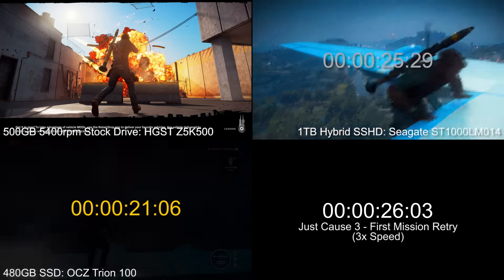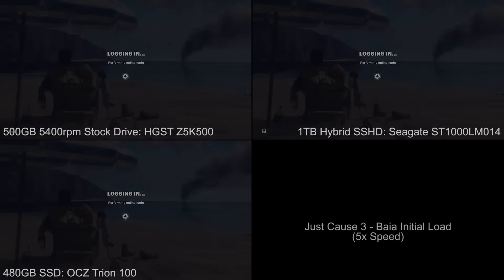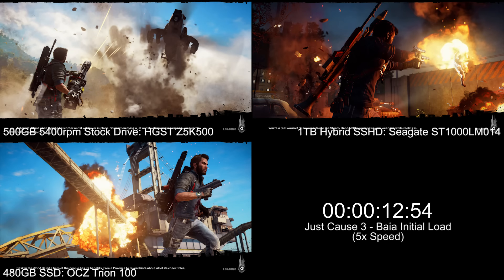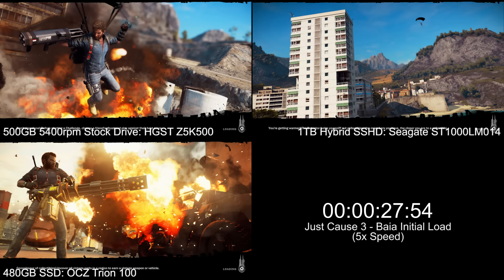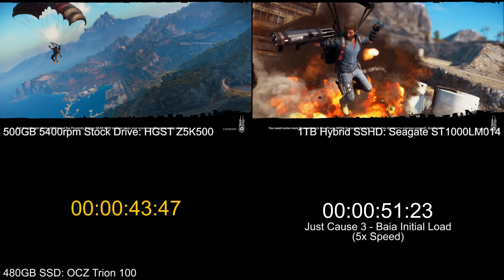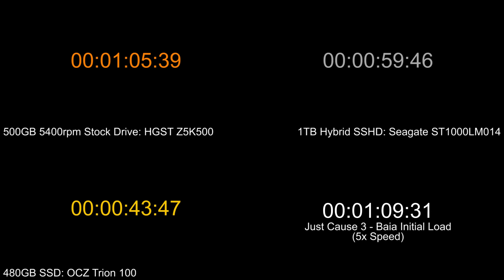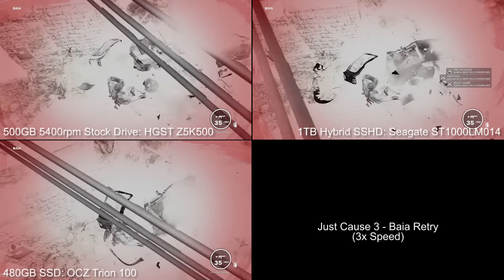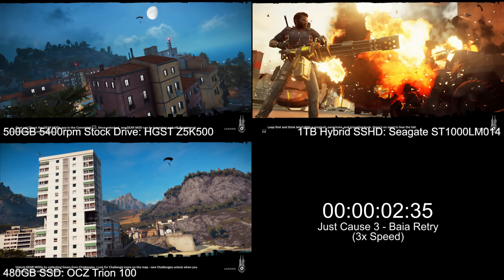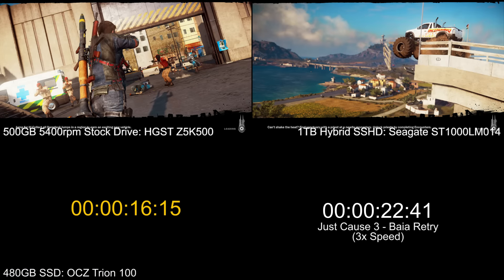Notably, what the patch did do was improve respawn times — it's not reloading all the same assets as a fresh load, effectively halving that. Across SSD, SSHD, and stock it's actually much more bearable, though the clear choice is still SSD. An interesting note: these aren't the best times you can get — if you play offline you save 10 seconds from each of these tests. We went with online testing because that's how most people play with leaderboards. Between the two mechanical drives — the hybrid and the stock — there's not much difference for Just Cause 3.